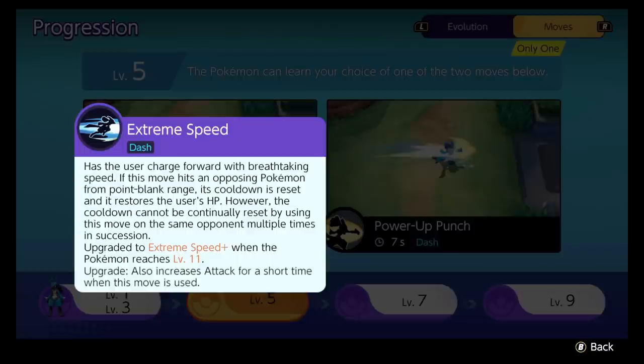You choose between Extreme Speed and Power Up Punch. Both are good, one is better. Let's talk about Extreme Speed. You charge forward with a dash move. If it hits an opposing Pokemon from point blank range, its cooldowns reset and it restores your HP. It's actually really good. I use it sometimes when I'm playing Lucario in lane. It also increases attack for a short time once it levels up at level 11, but it's just not Power Up Punch.